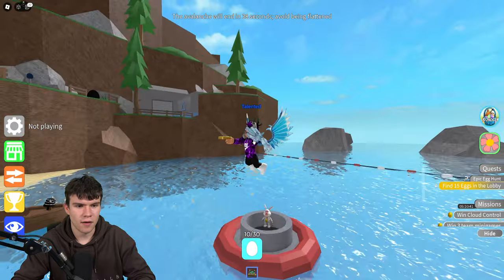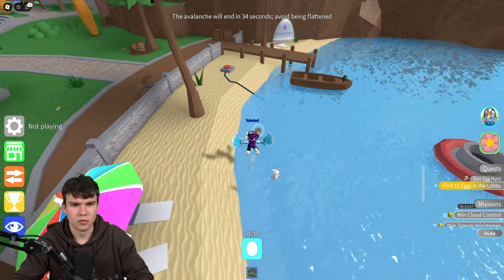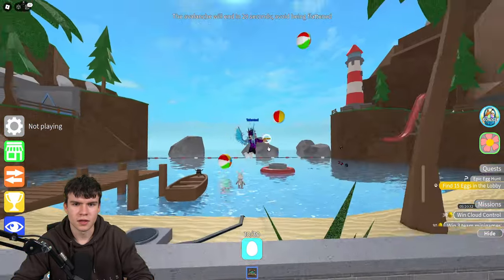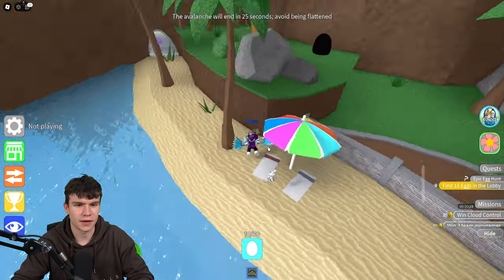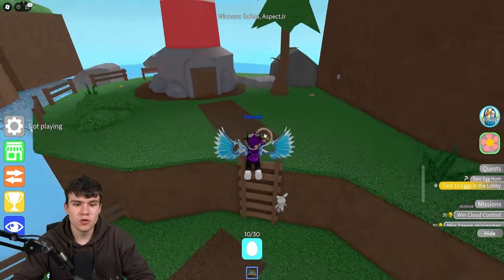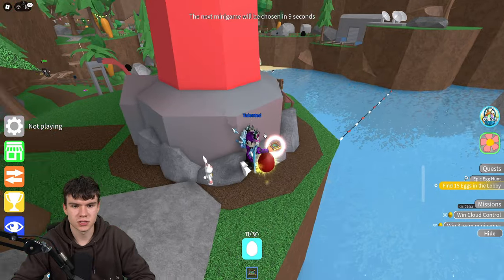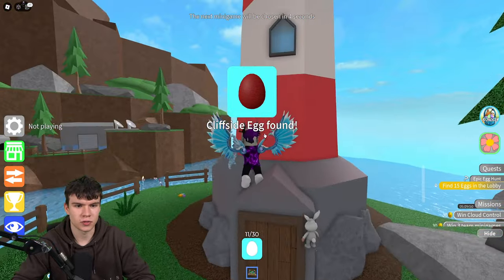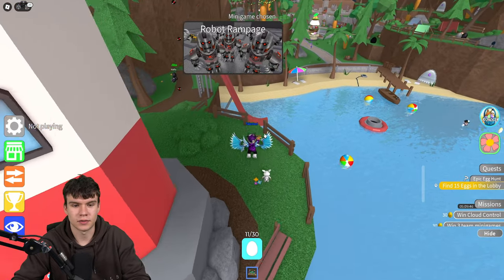Now let's go and find some more eggs. There's one over by the lighthouse — just come to the lighthouse and right by it there's a red egg. Make sure to claim that cliffside egg. I'll meet you back once I've found the next one.